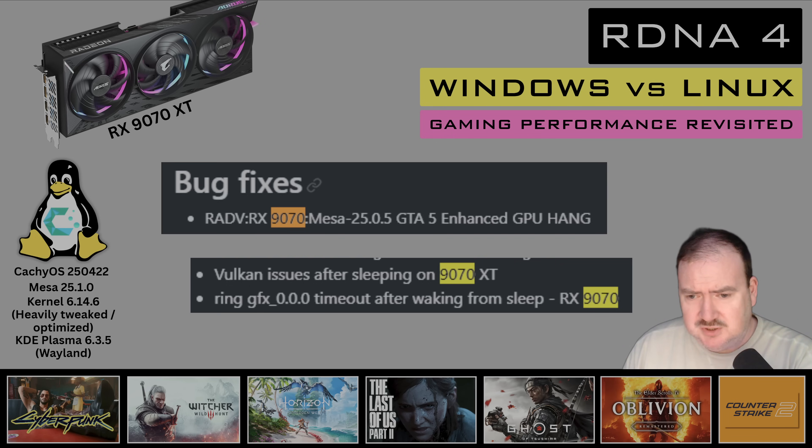My sense is that for RDNA 4, the focus is primarily on stability at the moment rather than performance. I think it'll be a while yet before we see significant performance improvements for RDNA 4. There are only a couple of GPUs out, the 1960 series isn't even released yet, so there's still a lot of optimization and bug fixing to do.